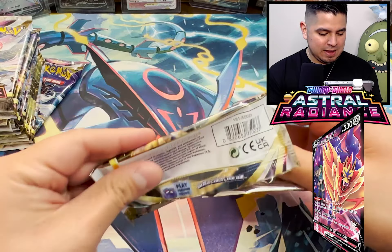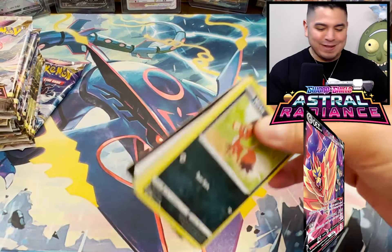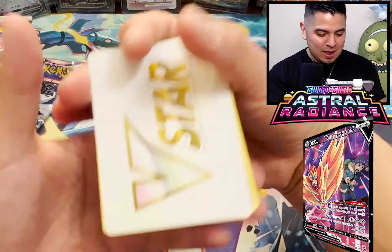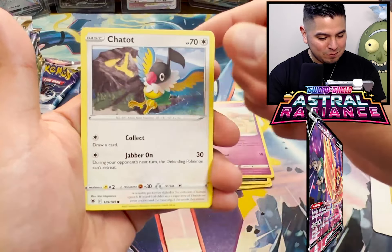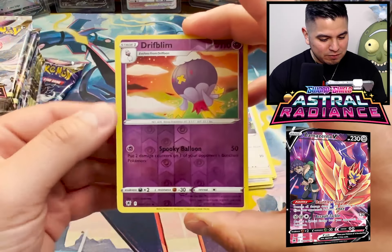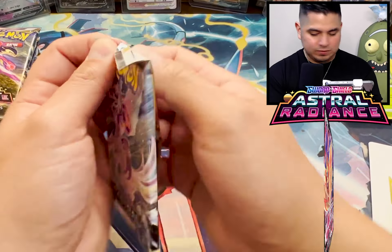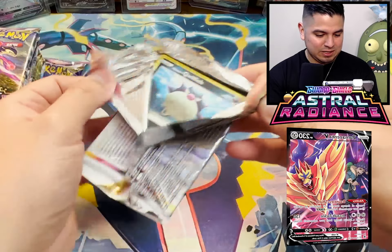Wait a minute - that pack, there are code cards. Check out the Astral Radiance code. There are definitely code cards in here. Choi, Yanmega, Nika, Togepi, Chatot, Magnemite, Teddiursa, Drifblim, not a Reverse Holo. Yo, Leafeon - looking real skinny, bro. So two for two. Sorry, we got robbed of a code card in that first pack. I guess I'll have to figure that out later.